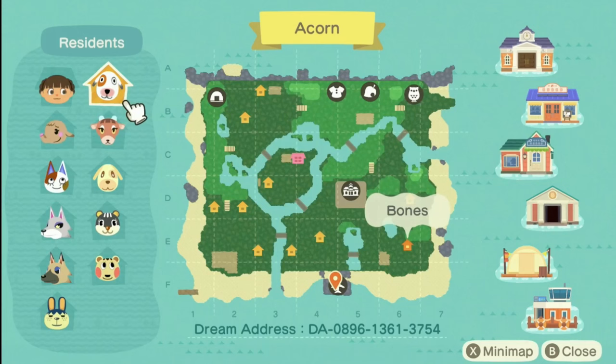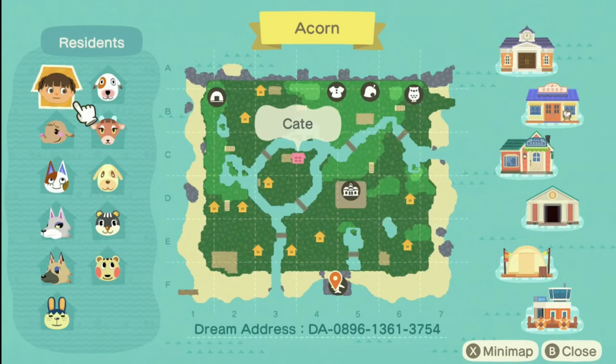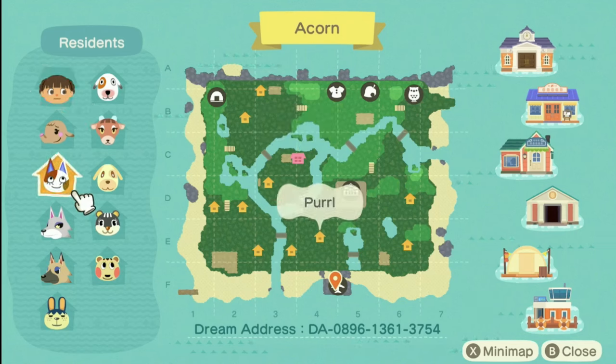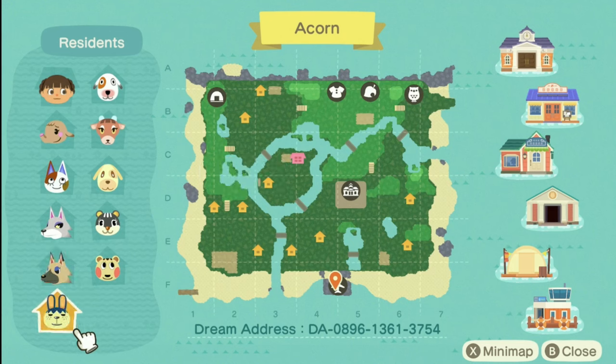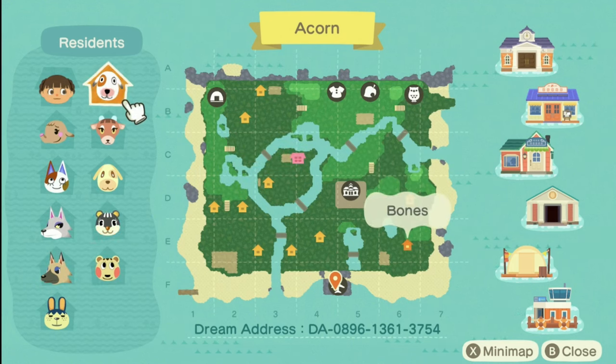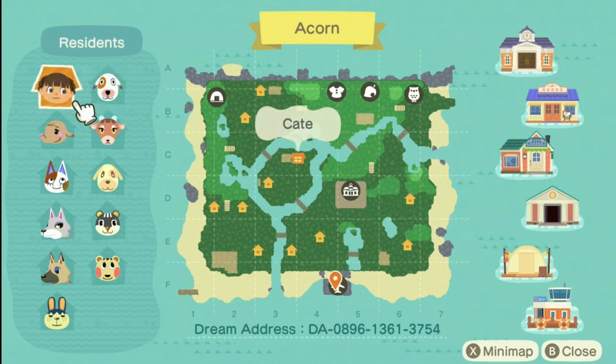First thing I'm going to do is look at the map. She has Ellie — my queen — and Pearl, Fang, Vivian, Pippi, Kelly, Blair, Goldie, Pashmina, and Bones. She couldn't possibly have a better set of villagers on her island.